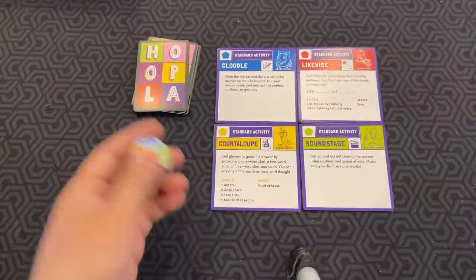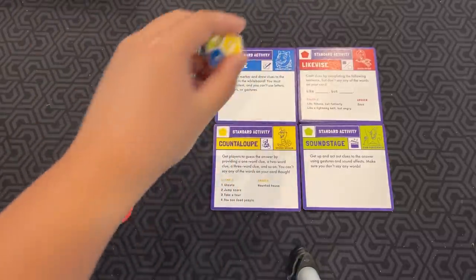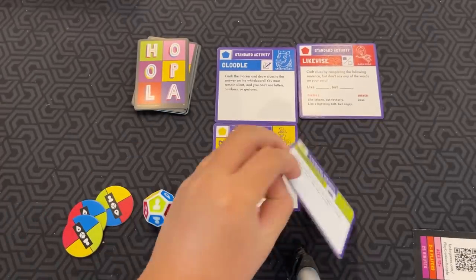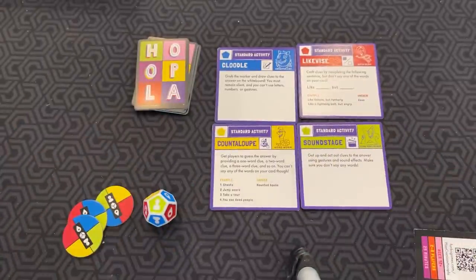When it's your turn, you take this die and you roll it. Then whatever the symbol and color is, that will tell you what activity you have to do. Since it's the green person, you have to do Sound Stage. I'll go into these activities in a second.